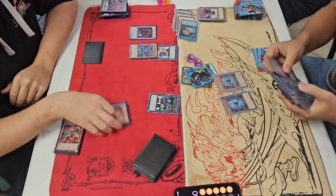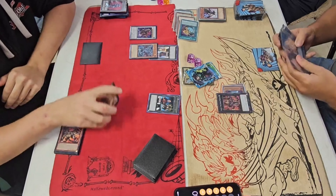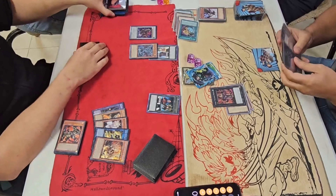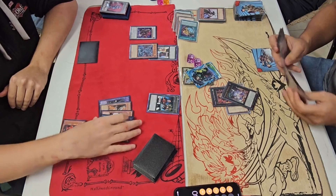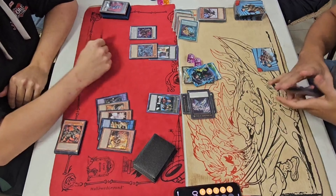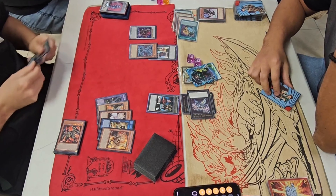He almost didn't trigger it, but he's going to negate it. Still not Blue — he declared Battle and took the battle damage. He got the actual Zeus out — Triple A. Let's go.